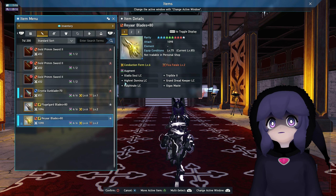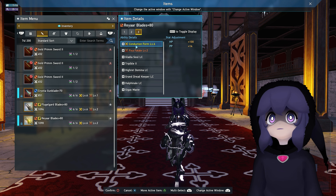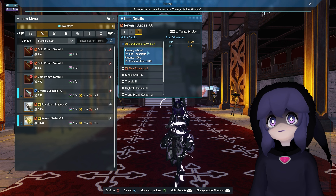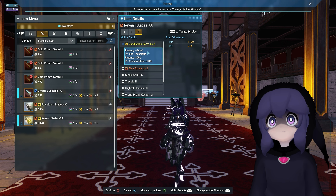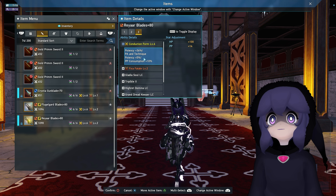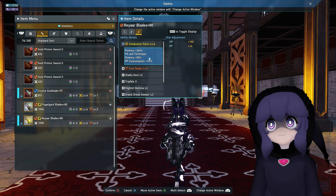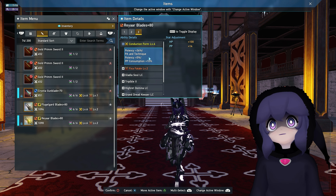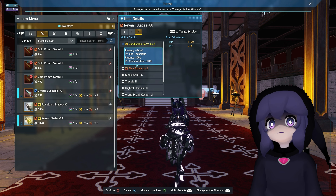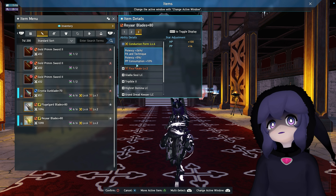Let's take a look at the potential of these weapons. Going to our rare blades and checking out the induction format - at level six, the potency is plus 36, and then you get plus five potency for your Photon Arts and Techniques only. This does not include normal attacks or skills - just your Photon Arts and Techniques. Also included is a PP consumption plus 10, so you use up 10 more of your Photon Power.